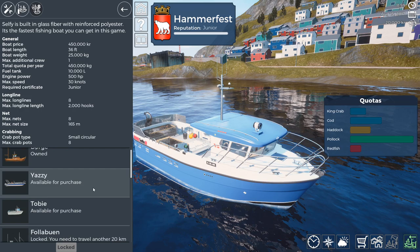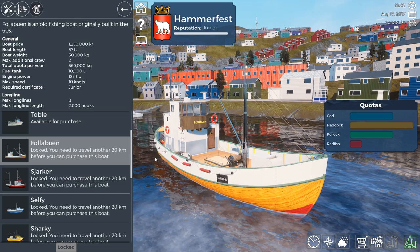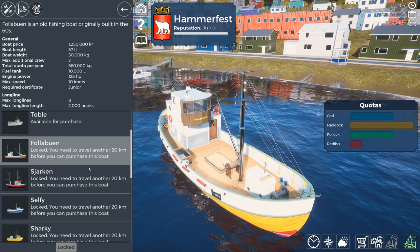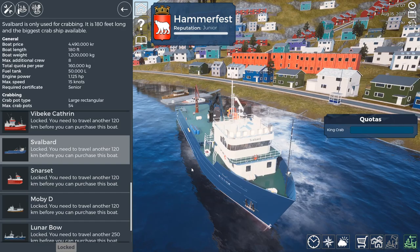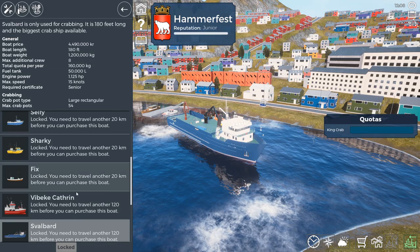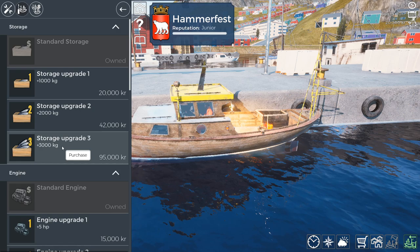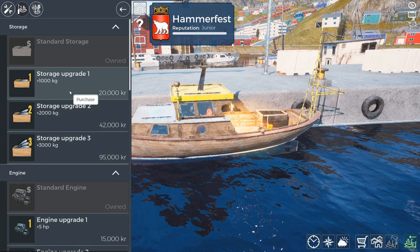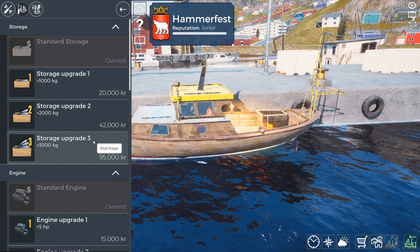Another good ship at a lower price is the Fulabun, which allows for two crew members — you can train crew on gutting and net hauling while you just drive the ship. There's also the Vibiki, which requires a higher license, and the big 50-crab boat. For upgrades: every boat has three upgrades available for storage and engine, and you have to purchase them in order. You can't skip to upgrade three — you have to do one and two first, which gets very costly.